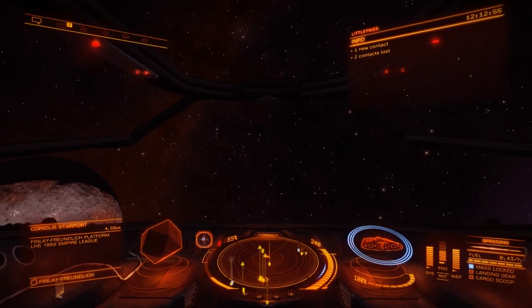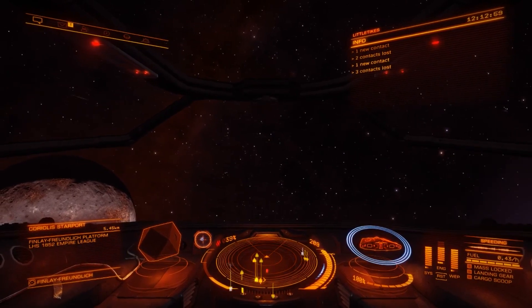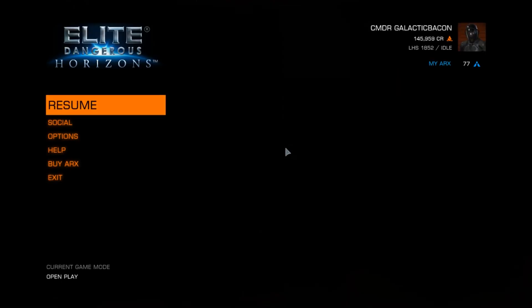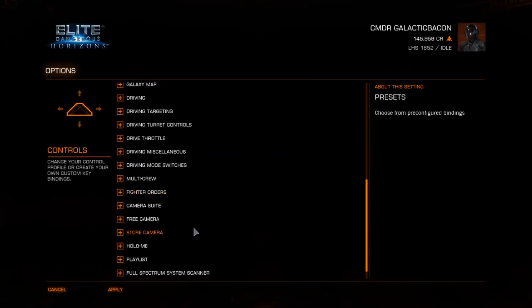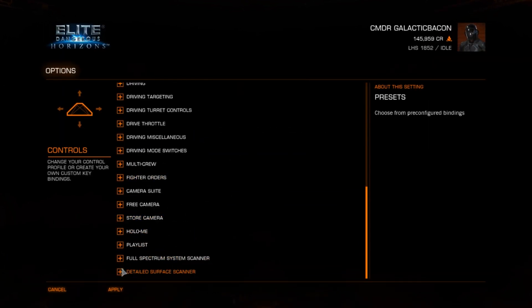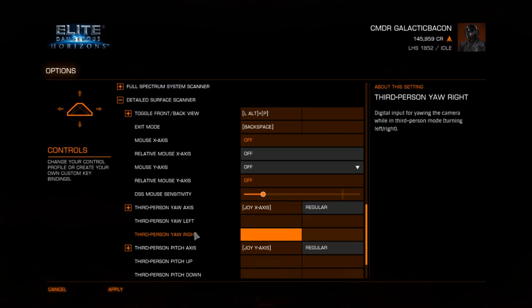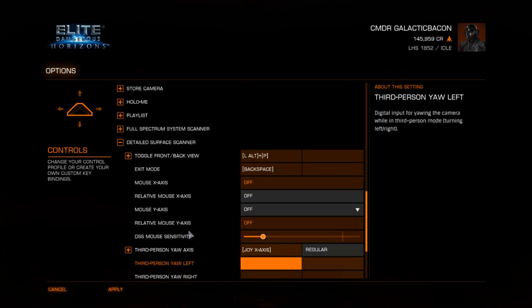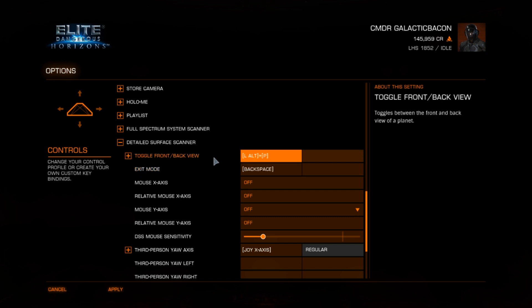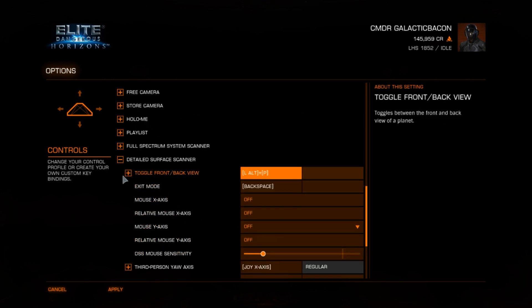One other thing we're going to have to check is our key bindings for this. So if you go to controls and scroll down, under Detailed Surface Scanner it's the very last option — just check you have everything selected that you're going to need.